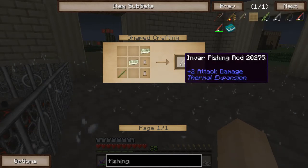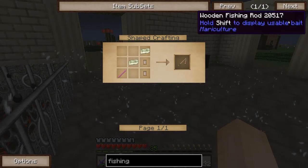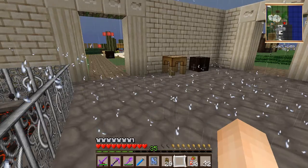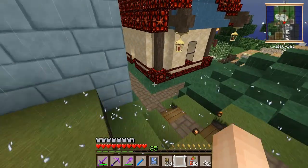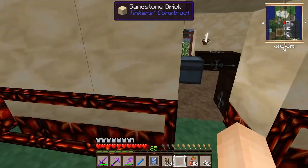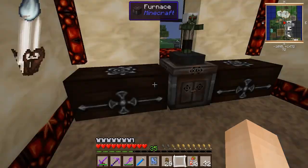Oh, there's an invar fishing rod, but that's from a different mod. So we'll do the wooden one for now. We're going to need a bit of string for that. Hopefully the wooden rod is all you need for pearls. If it's not, I've got to figure out how to get this titanium.